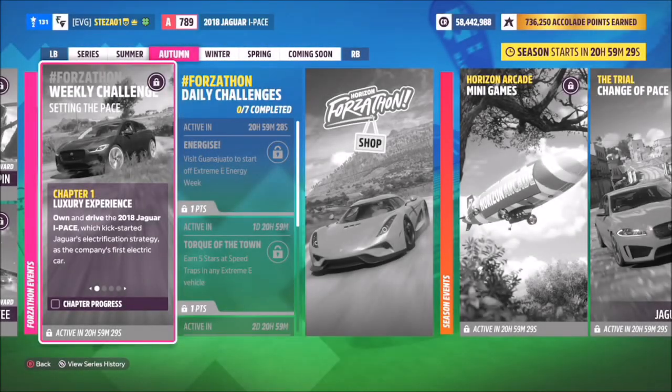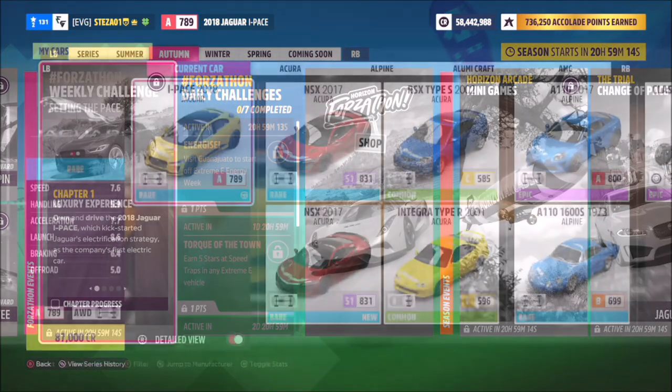Hello and welcome back to the channel. Today you join me for this week's Forzathon guide which is called Setting the Pace. This wants you to own and drive the 2018 Jaguar I-Pace to complete all of the challenges. So without further ado, let's get stuck in and take a look at the car we'll be using for this week's Forzathon events.